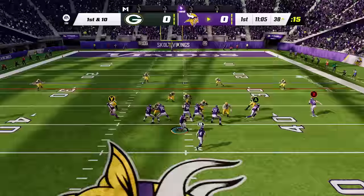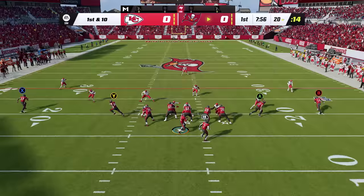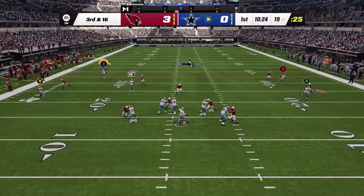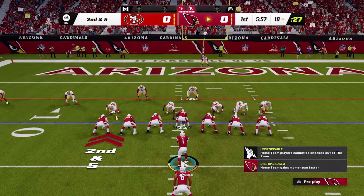With just a left thumb stick, you've got the control to put the ball exactly where you want. This gives you the freedom and creativity to really change up the passing game. You can drop throws into tight windows, place the ball away from the defensive back, and take shots downfield with accurate back shoulder passes and end zone corner fades to the pylon.